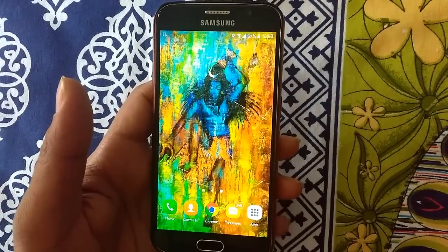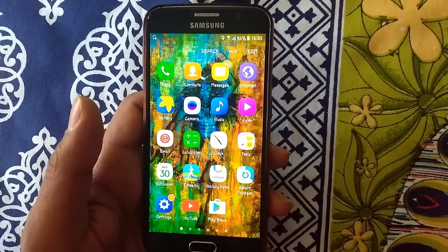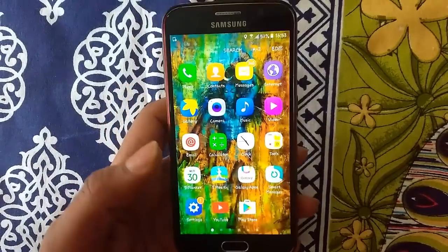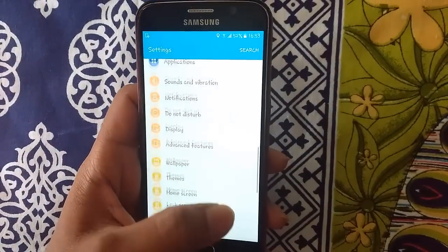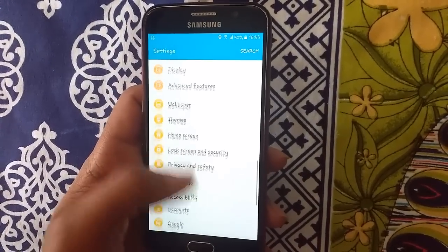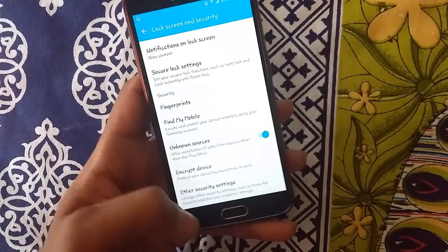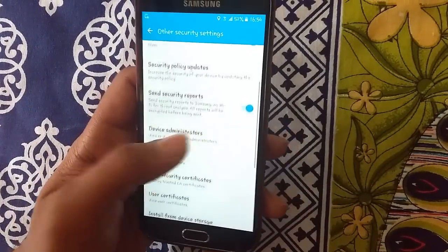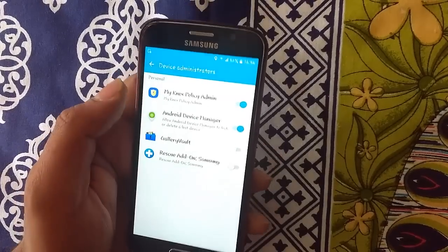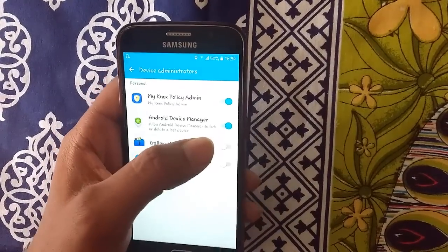Obviously no one wants to lose their phone, but in case you do, you need to make sure you have the particular settings in place to track your device. For that, go to Settings, then Security Settings — Lock Screen and Security — go to Security, then Other Security Settings. From there you will see the option Device Administrators. Click on it, and you need to have Android Device Manager turned on.